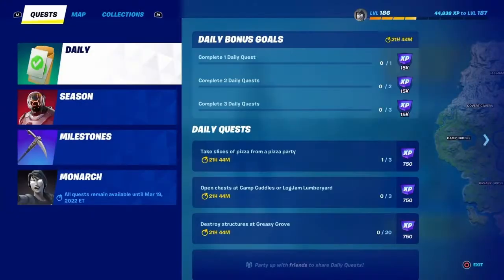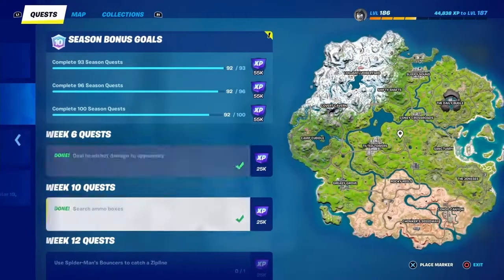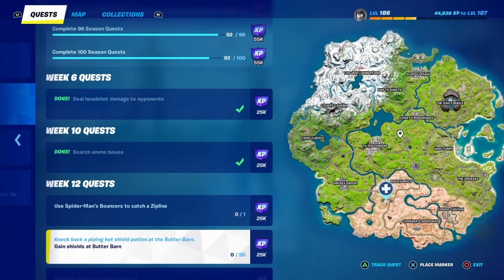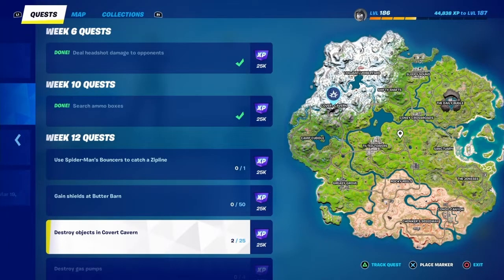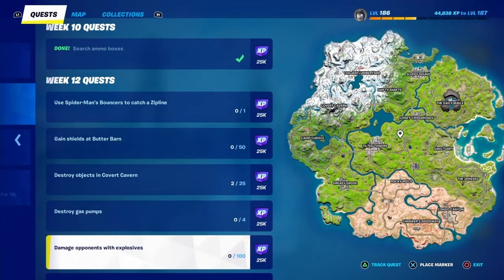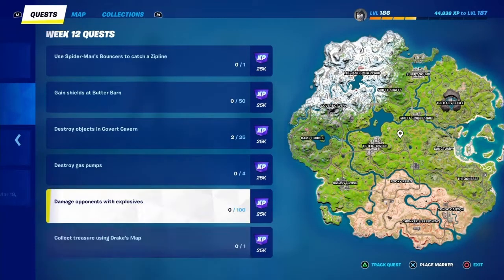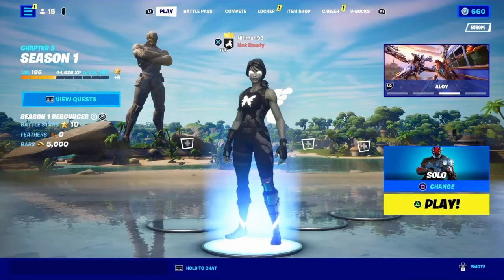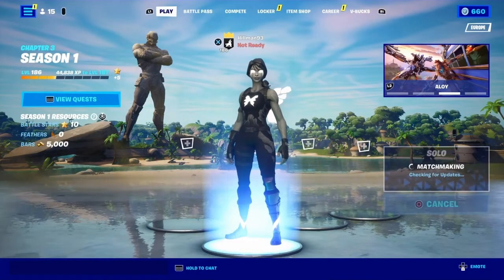Welcome to the video. This is Week 12 Season Challenges. We need to: use Spider-Man bounces to catch a zipline, gain shields at Butter Barn, destroy 25 objects in Covert Cavern, destroy four gas pumps, deal 100 damage to opponents with explosives, collect treasure using Drake's map. The seventh challenge has already been completed in my Monarch video — to visit a drift or pontoon in a motorboat. Leave a like if you enjoy it or find it helpful.